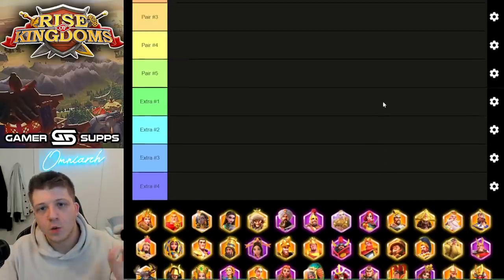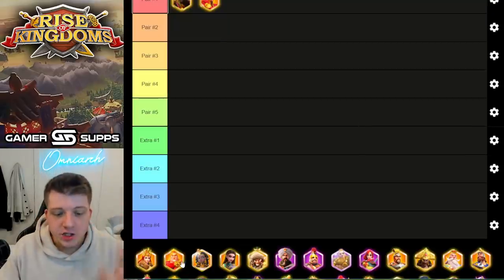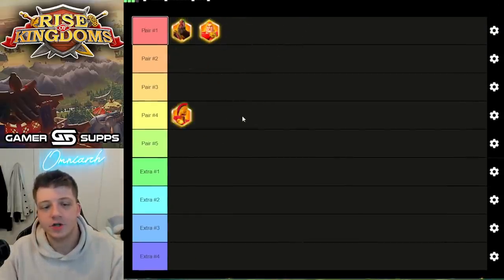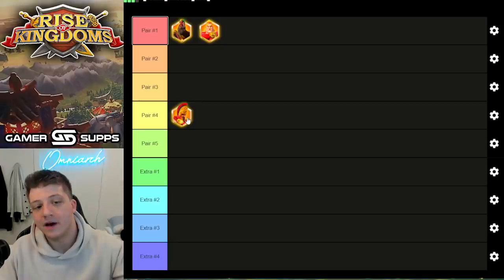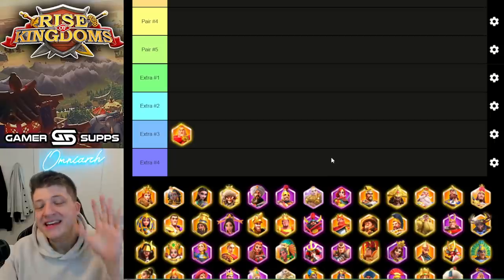If you have Guan but you don't have Leo, you can also substitute in Alex. Guan-Alex works, though Alex does have to be expertise. Alex is a commander that more players have than Leonidas, so keep that in mind.